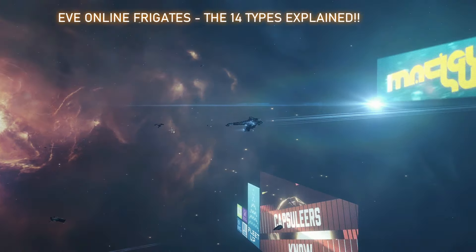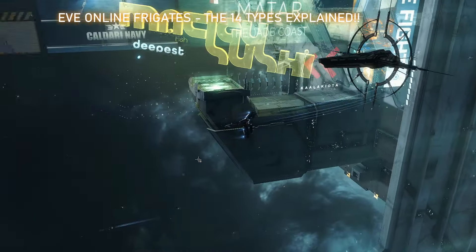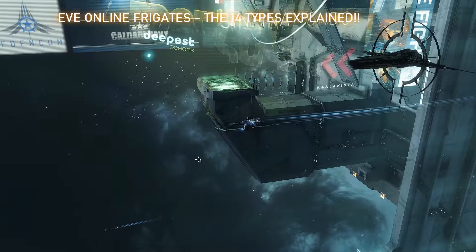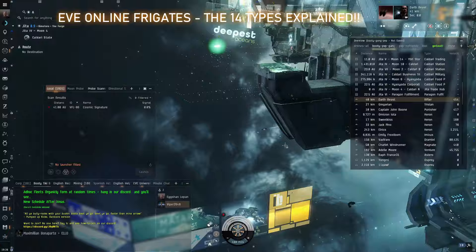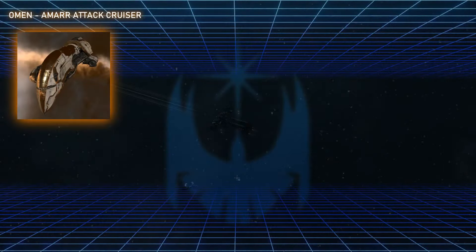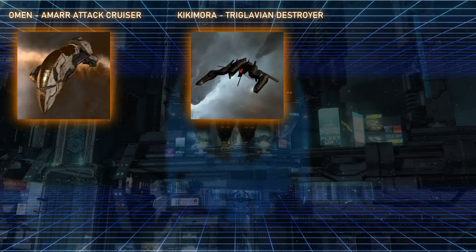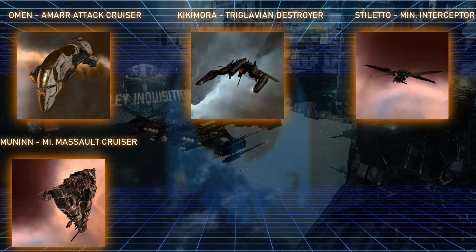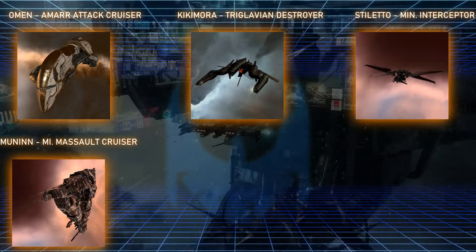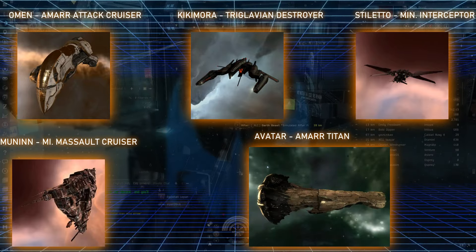If I threw out names such as Daredevil, Omen, Kikimora, or Avatar, would you know immediately what that was? But one can learn the ship size classifications and subclassifications a little bit easier. So if I were to say an Omen is an attack cruiser of Amarr design, or that a Kikimora is a destroyer of Triglavian design, or that a Stiletto is an Interceptor, or a Munin is a Tech-2 heavy assault cruiser, or that an Avatar is a giant space... you know what I mean almost instantly.